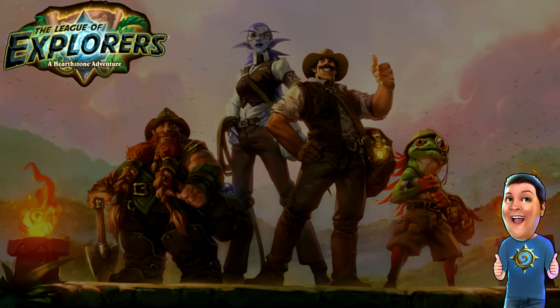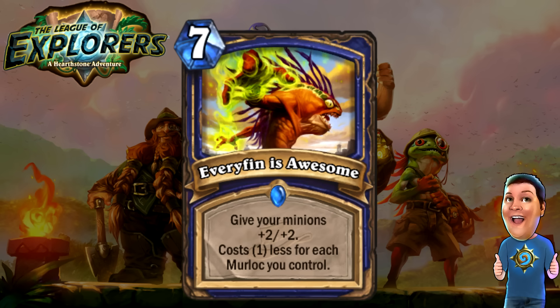Next, we have a new Murloc card — Every Fin is Awesome! Seven cost. Give all of your minions — not just your Murlocs — +2/+2. Costs one less for each Murloc you control. Murloc Shaman gets a buff. It's a small mini Bloodlust that could potentially be cheaper than Bloodlust, which is really nice. And it's permanent too — not until end of turn. Great card for Murloc Shaman players. We're going to see them a lot more.